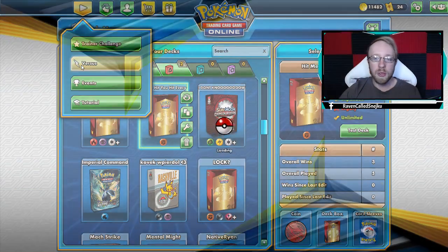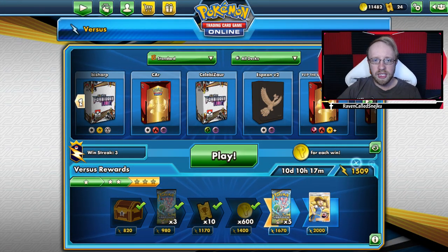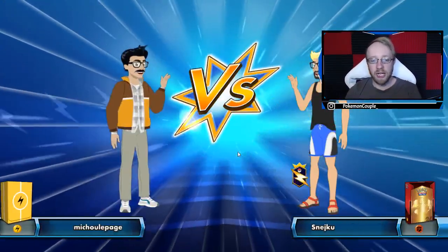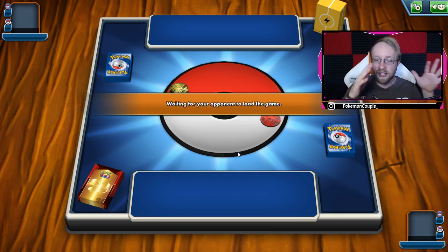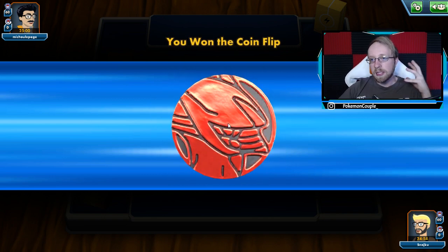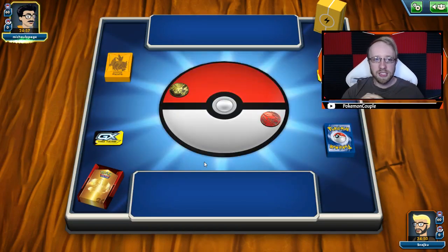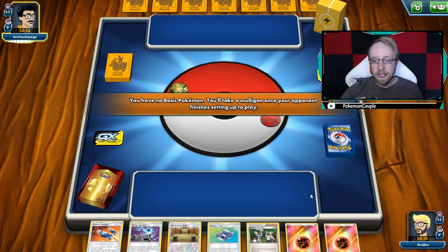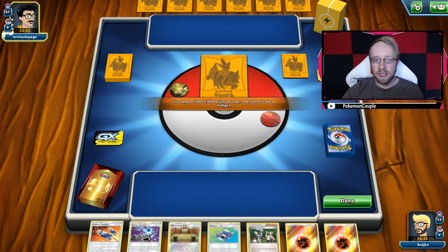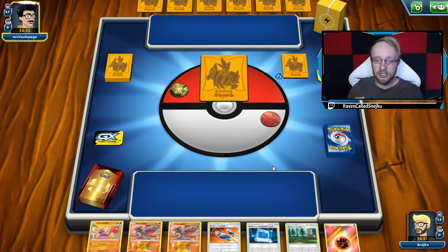We've got the decklist in the description down below - you can check it out yourself, copy and paste it. Now, do you want to go first or second? I like to go second with this deck because I can attack right away. I see an Electric-type deck, which might not have Pikarom. I have to be careful of Zapdos though - Zapdos here might be a problem. I want to go second because Hit and Run can attack. I already see a baby deck, so even if he knocks out one of our Pokemon, we still have more. I'm not that scared.